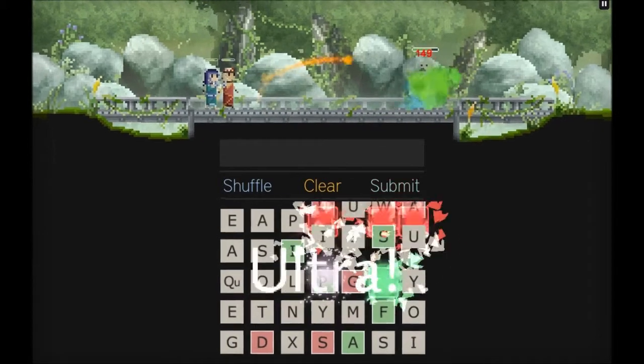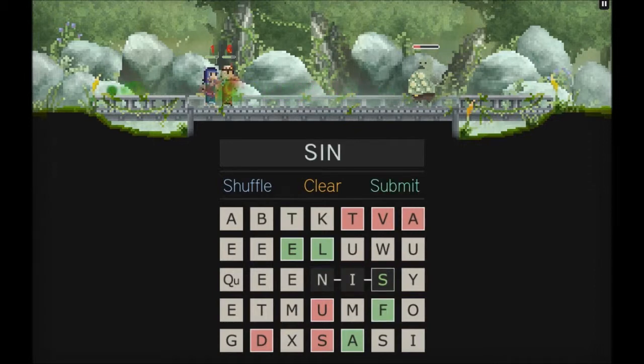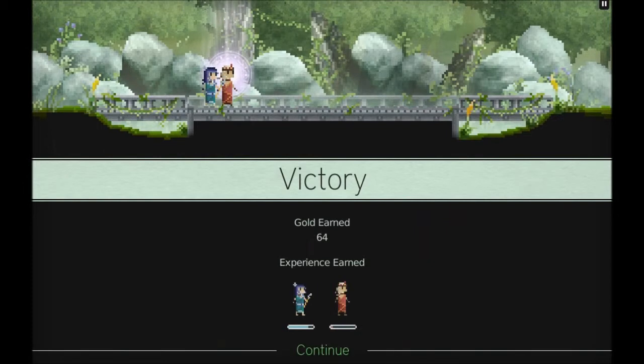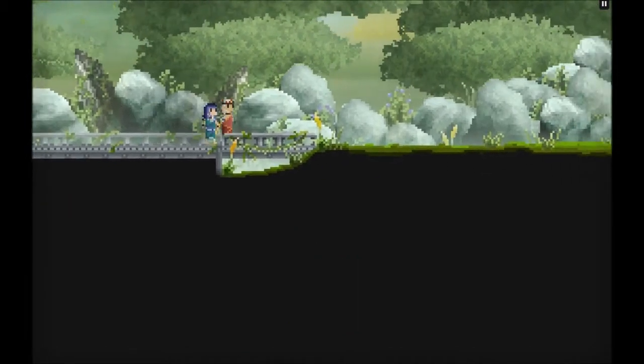Continuing on - we fought 'Vicious Sly' and used words like 'numb,' 'slip,' and 'sin' to deal damage. You can also hit the shuffle button to jumble the letters around and hopefully give you an idea of what to spell. She leveled up now, probably gaining a skill point. You can only level up your characters at fountains, so you need to progress forward to actually use your skill points and enhance your character's abilities.